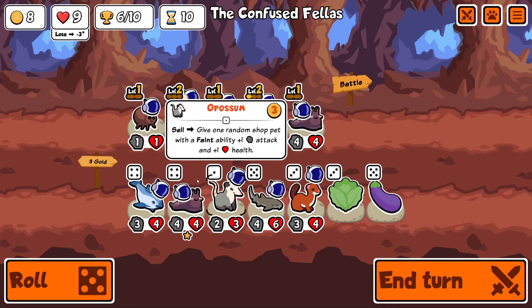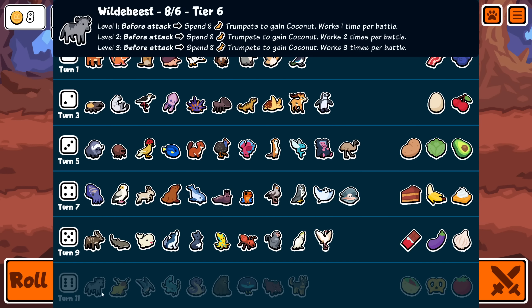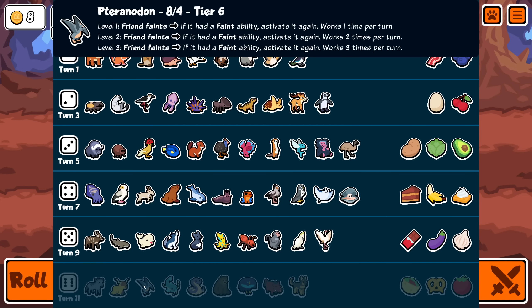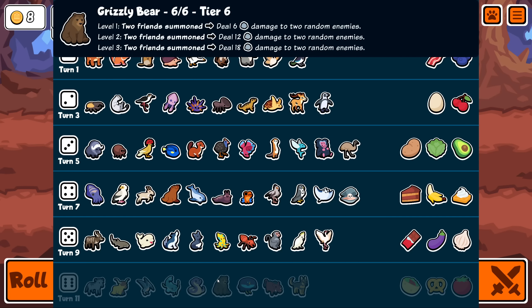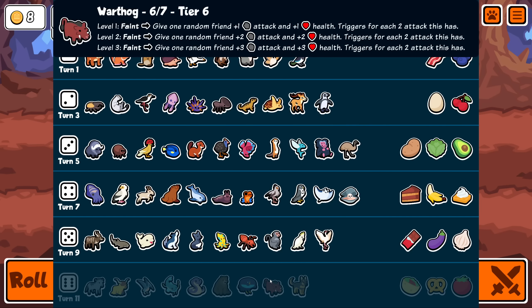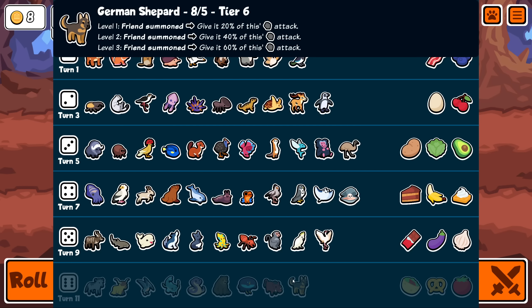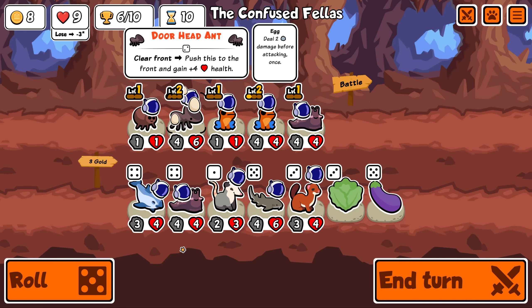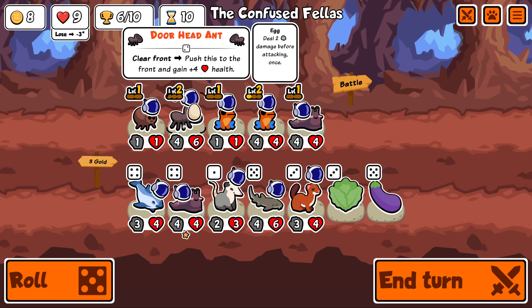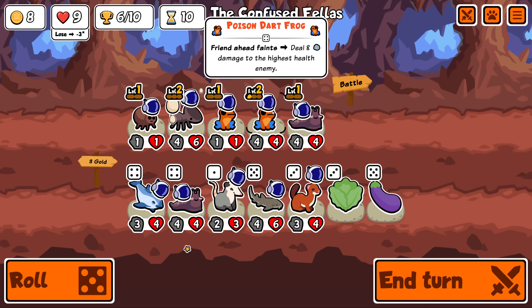Why is doorant still on the team? It gets me an extra trigger for the dart frog - that's an extra eight damage, plus it's a four-ten which is by far the biggest thing on the team. Friend faints: if it has a faint ability, activate it again - that won't work with my current team. Grizzly bear would be really good. Banana on doorant - it doesn't really improve us that much, we'd get a 4-4 instead of a two damage hit.